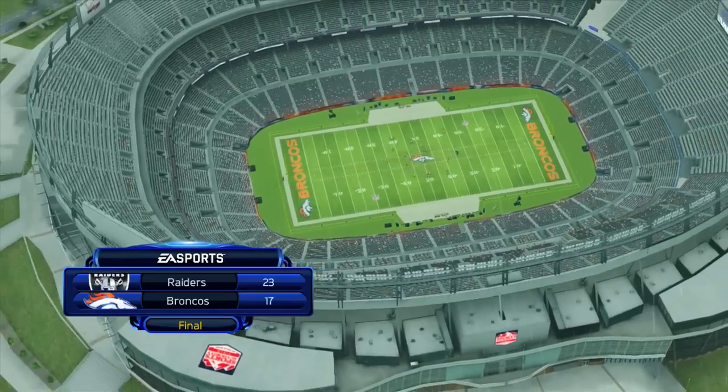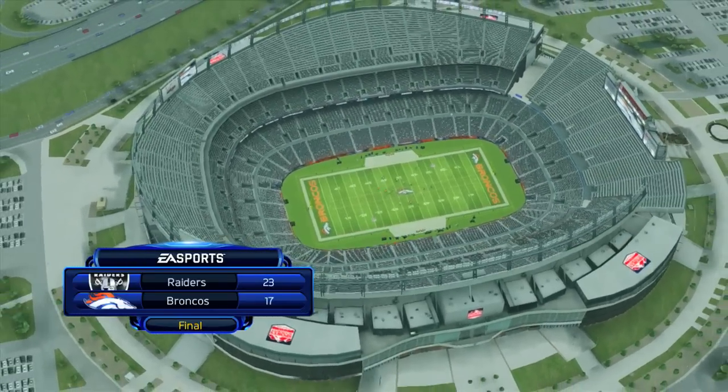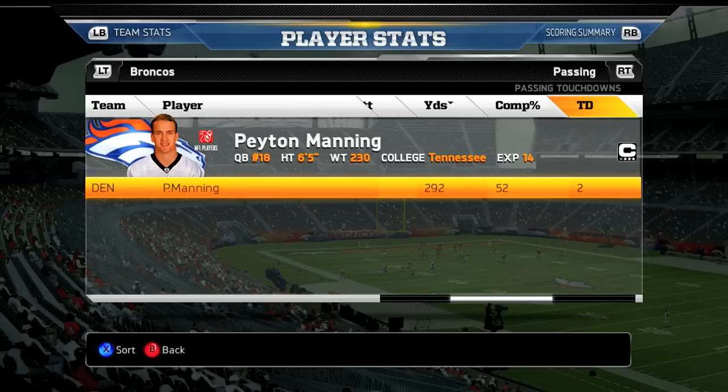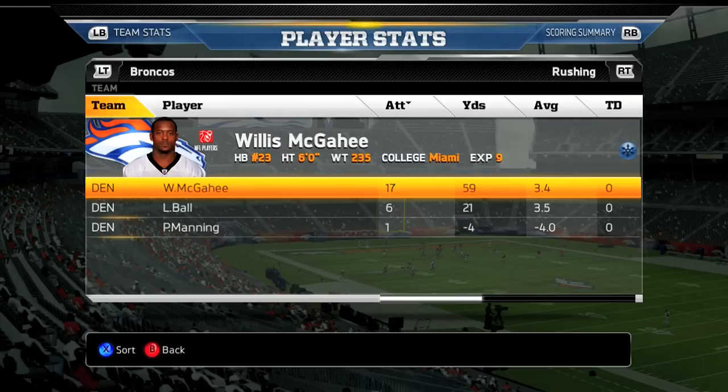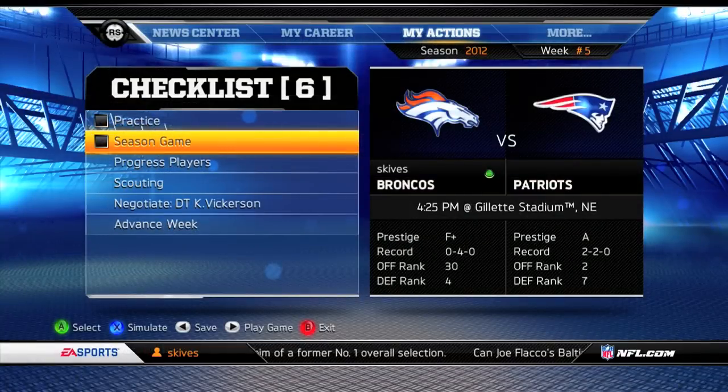The Denver Broncos lose this game with a final score of 23-17 to the Oakland Raiders at home. They are now 0-4 on the season. Manning was 29 of 2 with two touchdowns. McGahee had 59 yards rushing. Brandon Stokely had seven catches for 78 yards. The big day belonged to Joel Dreesen — five catches for 130 yards and a touchdown.